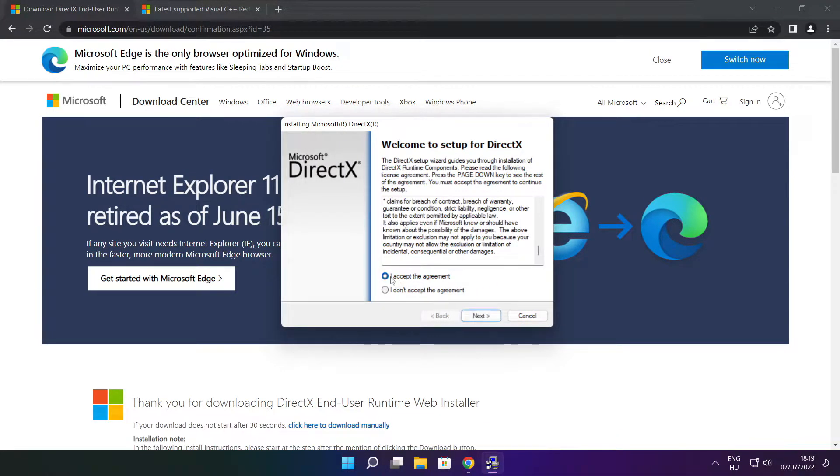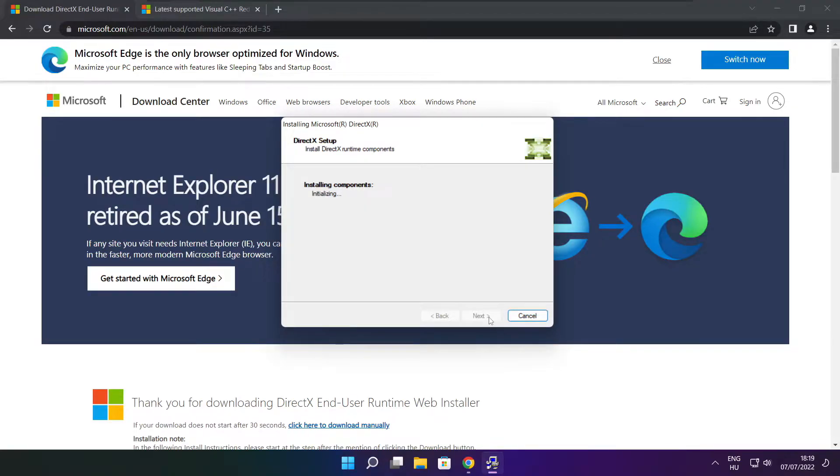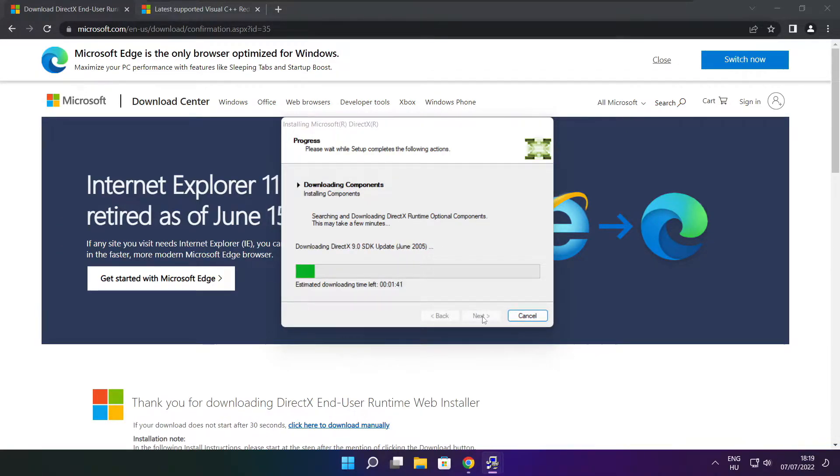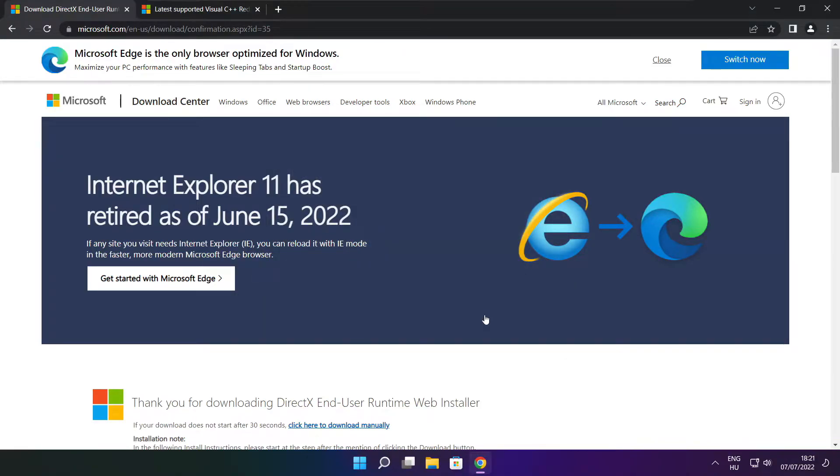Click I accept the agreement and click next. Uncheck install the Bing Bar and click next. Click next.